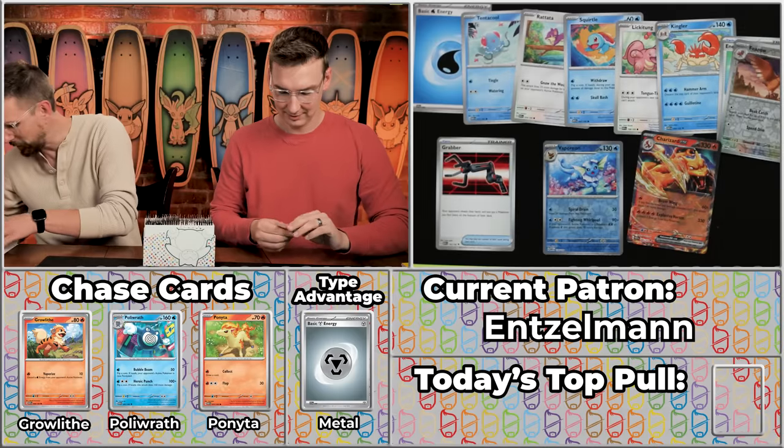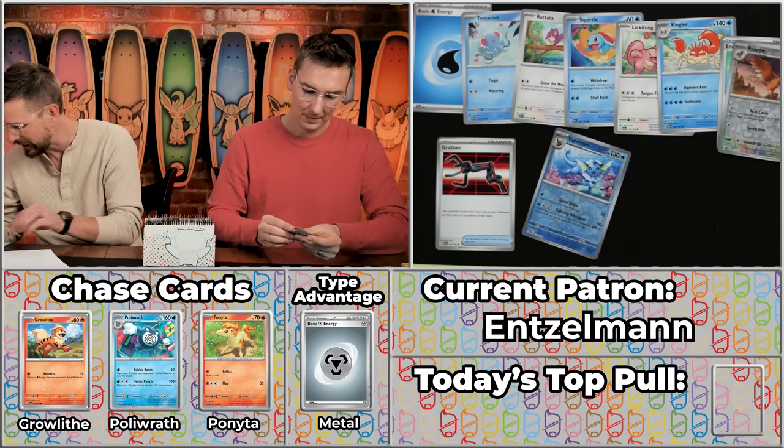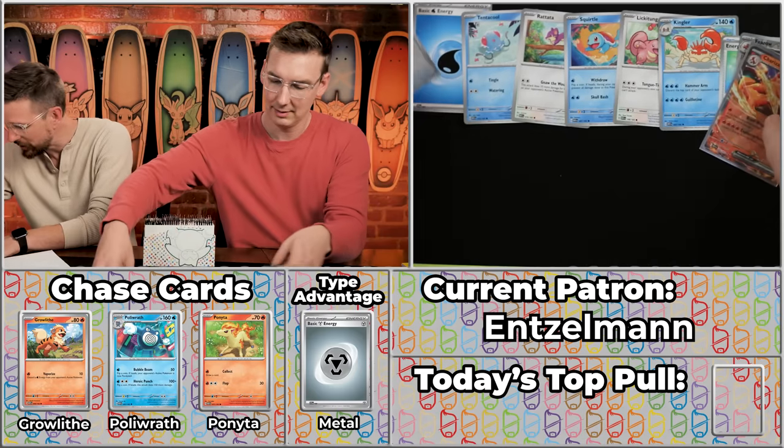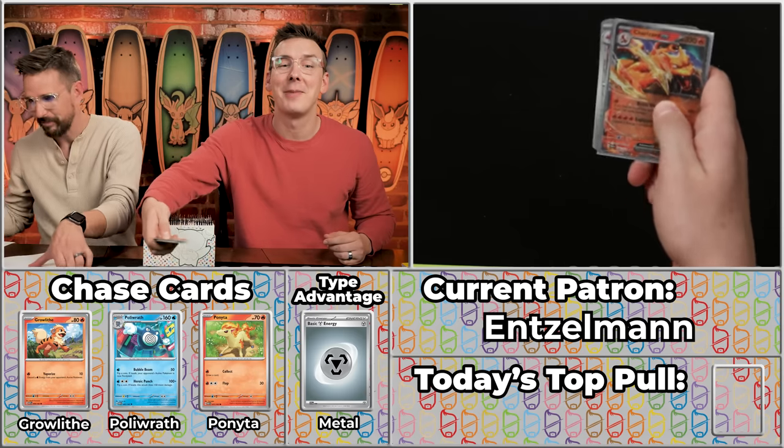As we go, I'm going to highlight all of our rare cards because I just want to see how close we get to a master set on those as we go. We got the Vaporeon and the Charizard to kick things off. How perfect to kick off with a Charizard — it's never a bad day to open a Charizard.